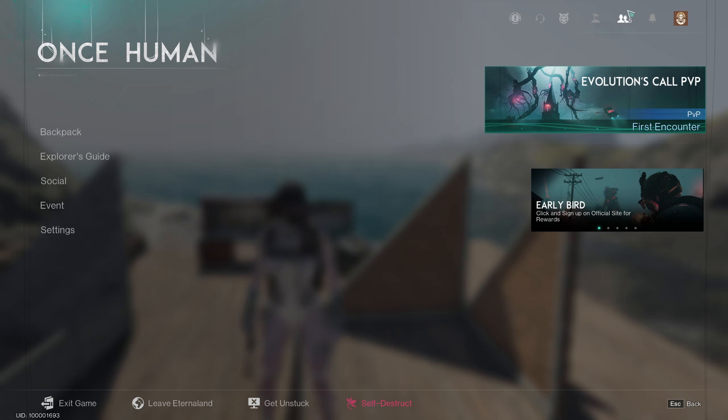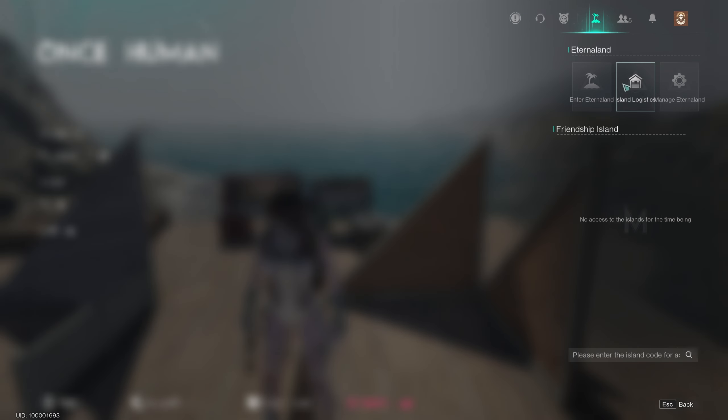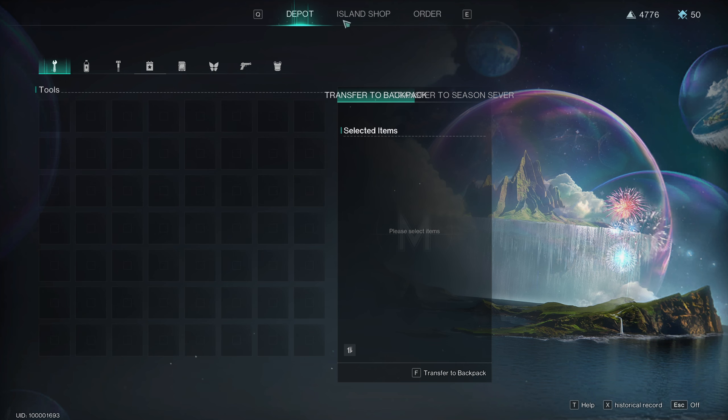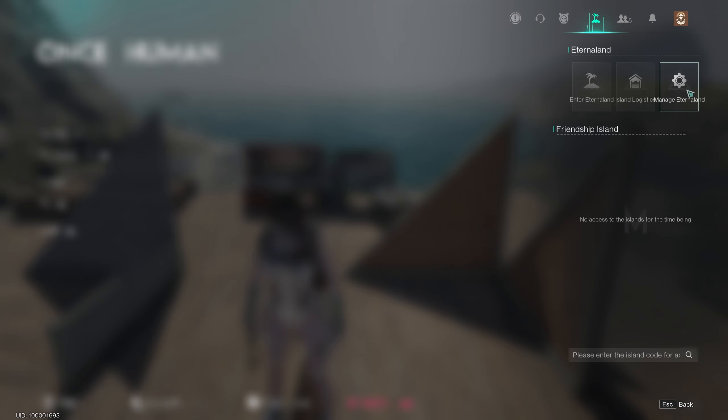If you click on Order, which is on this tab here, you have tasks to do. They basically want you to gather any items that are listed here - that's what you need to gather. Once you have that item in EternaLand, you click Submit and you will get Astral Light. If you don't like the offer, you can Delete it and a new one will appear in 15 minutes.